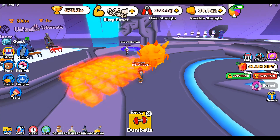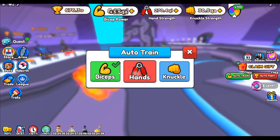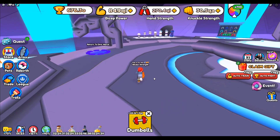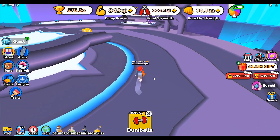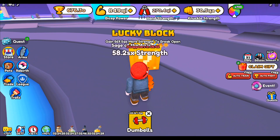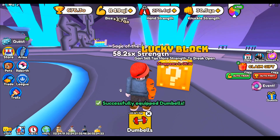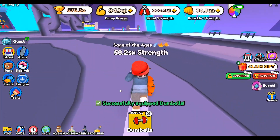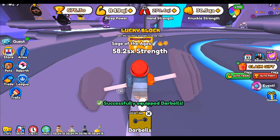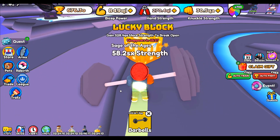Our Lucky Block has spawned. Let me turn this off for a second because I don't want it to interfere with what we've got going on. I'm gonna turn the pets off as well. We're gonna start looking for this Lucky Block. There it is, perfect. Let's go ahead and read that message — it says: gain 569.5 quadrillion more strength to break open. So I'm just gonna go ahead and start training on this. Let me get the barbell, because that will make this go through a lot faster.